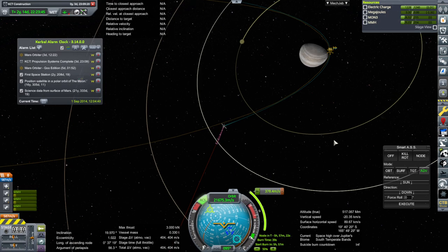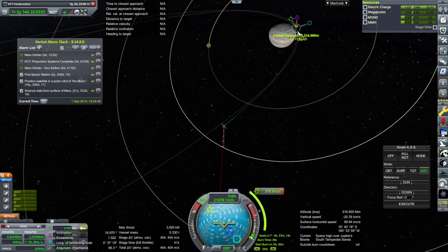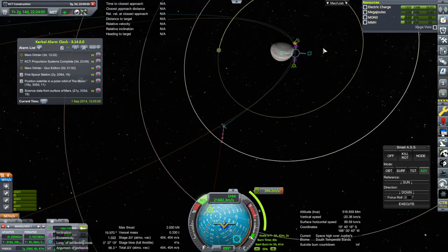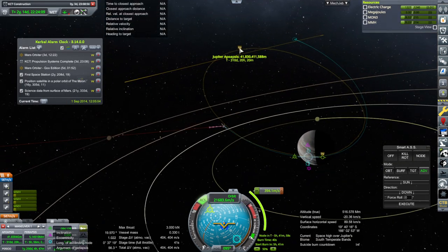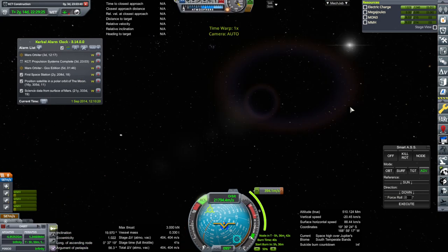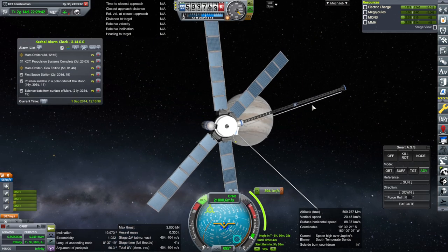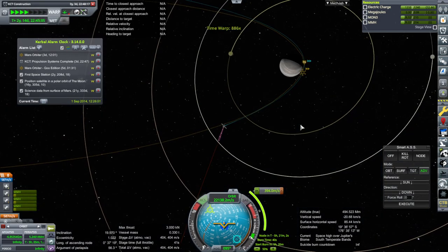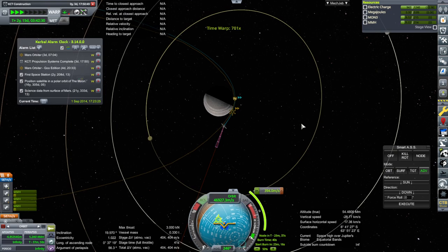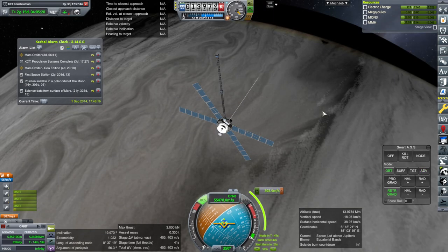Anyway, let me go to periapsis with this and we will try to capture. It looks like we're going to have trouble with communication at periapsis, and we don't have a whole lot to spare. We only have 41 seconds of propellant, so let's try to do it quickly but on this side — we're pointing at the sun and recharging. They're only getting 31 watts apiece. I think we'll just barely survive at least until capture. Okay Jupiter, here we are — capture burn.